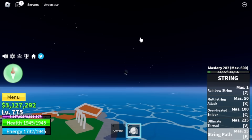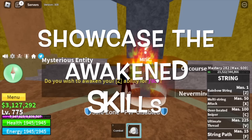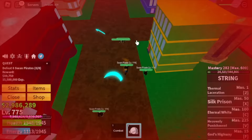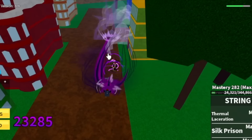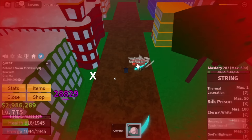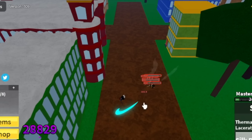Now let's showcase the awakened skills with Swan Pirates. For the V skill, it is now called Heavenly Punishment — it looks like this now. For the X skill, the Silk Prison — let's use it now.